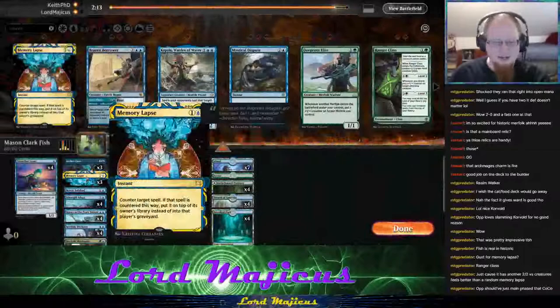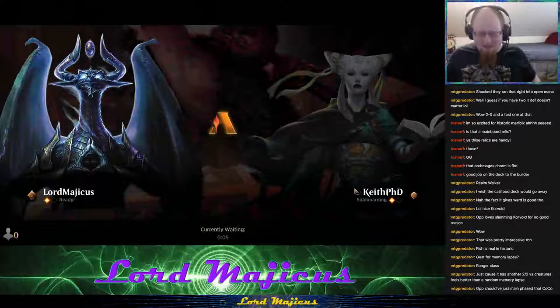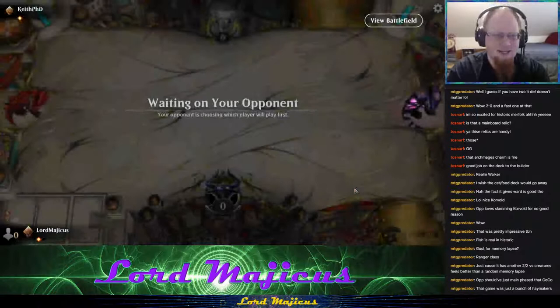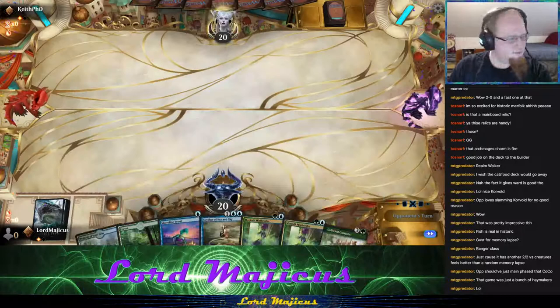We're one and one. Do I want to change anything? Actually, that plan felt kind of solid so maybe I'll keep the Memory Lapse. There was probably a point where they should have stopped letting me untap to use Ether Gust, but after each one they figured: there's no way he has another one. And I just kept having it. They're on the play this time, which is going to be a lot harder for us. This hand looks great — we'll keep it.